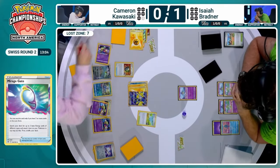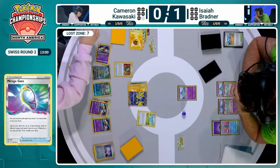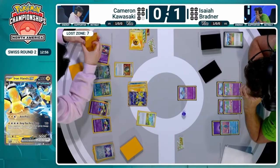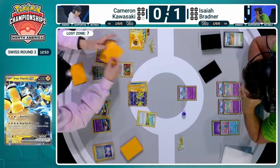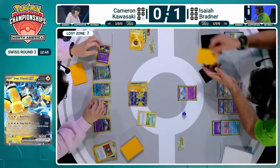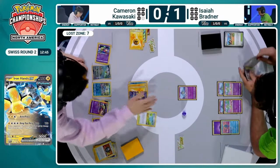With Cameron's triple Lost Vacuum, he could just end up having another two-prize turn — by Lost Vacuuming away the Bravery Charm off the Drifloon and then using Iron Bundle to knock out the Manaphy, and could go down to one prize card. A lot of pressure onto Isaiah at this point. Let's note that we're just under 13 minutes now for both players — if Cameron's able to pull out this game with a win, we could end up seeing a tie between these players.